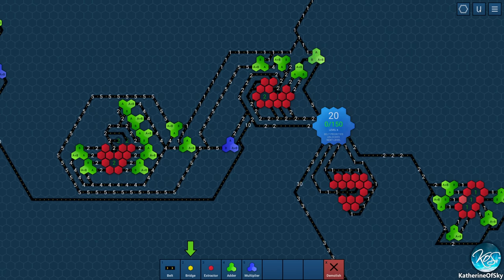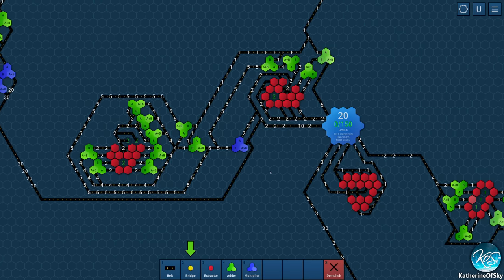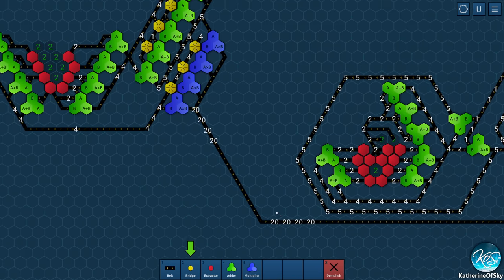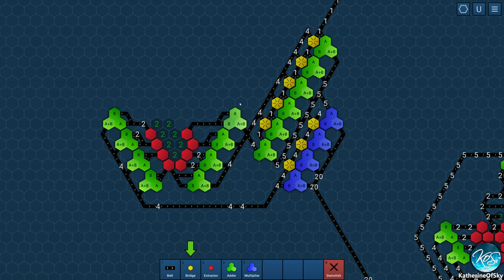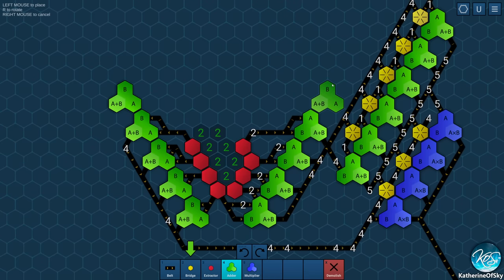Now we're going to do exactly the same kind of setup and make four multipliers. I like this — it's working beautifully: one, two, three, and four belts. 4s go into B, 5s go into A. Boom! Nice. These guys go on that belt to go into our delivery point. All we have to do now — there are still 10s going in too, do we want 10s? Yes we do. Oh, look at those sexy 20s lining up — looking good in the neighborhood!